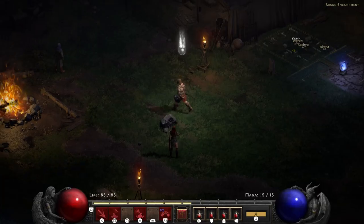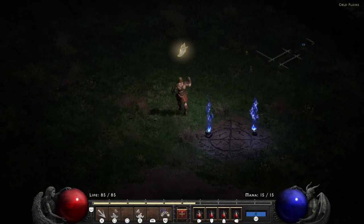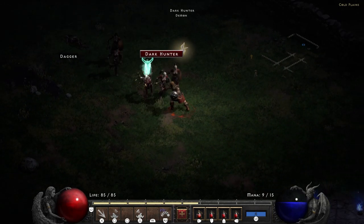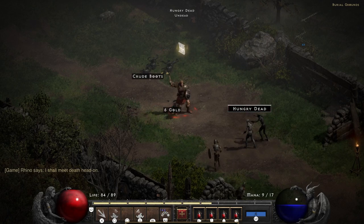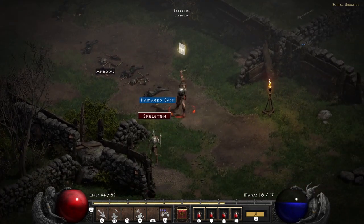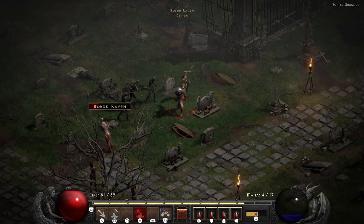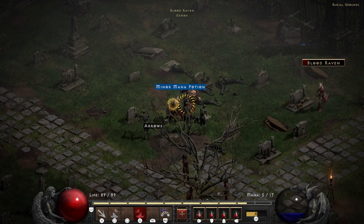Quest two is to kill Blood Raven, an undead archer enemy located in the Burial Grounds, which is just past the Cold Plains. I decided to kill some enemies along the way for a little XP and exploration. Once you enter the Burial Grounds you fight some hungry undead followed by Blood Raven herself. The only gimmick is she summons her undead allies repeatedly, but you just chase her around and throw axes until she eventually goes down and becomes a little blue spirit flying into the sky.